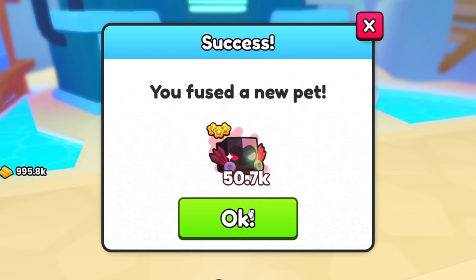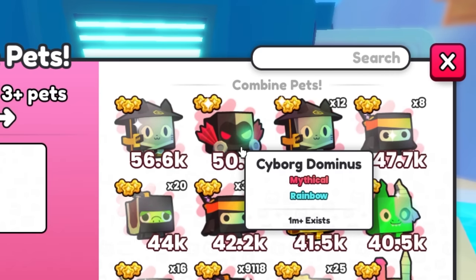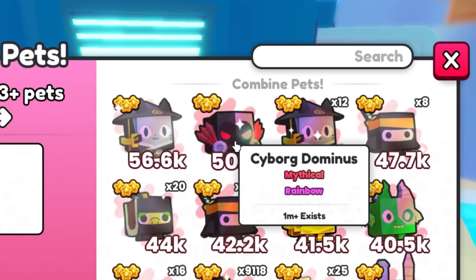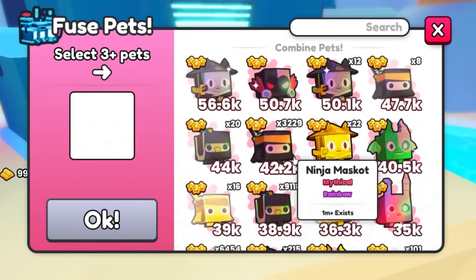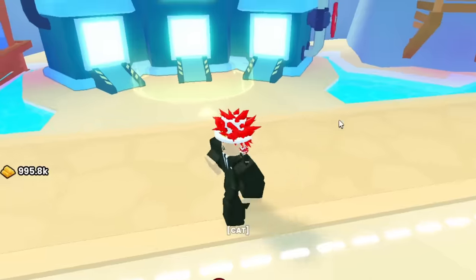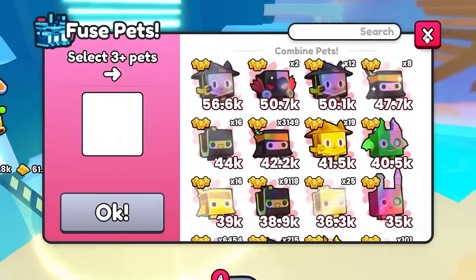This is literally like the best pet in the game. It's not the absolute best because it's not a shiny — my ninja cat is a rainbow shiny — but we finally have the cyborg dominus. What you want to do is just get as many as you can of these. We got another one! You basically just want to keep fusing and fusing until you have so many cyborg dominuses.